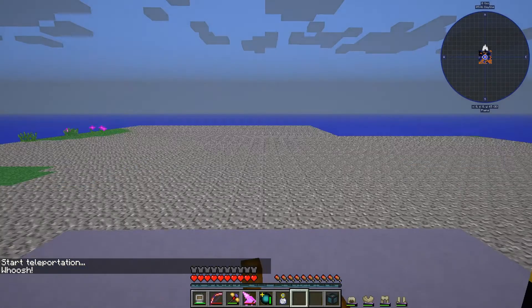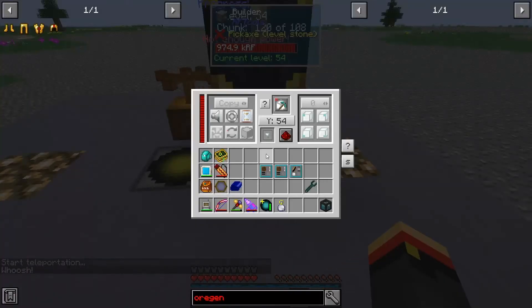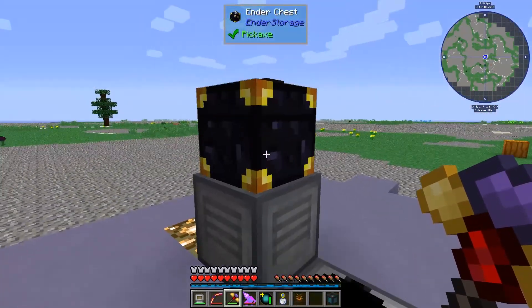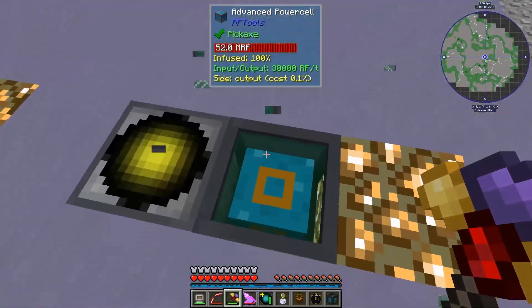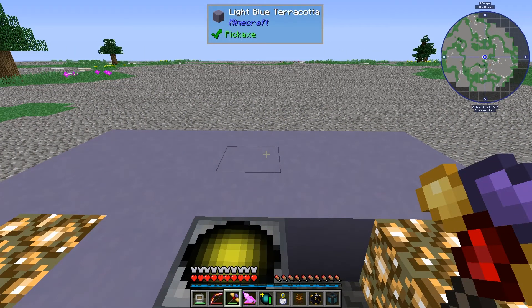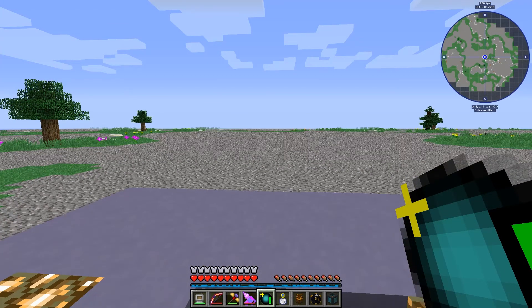I'm going to take that world apart. He's doing fine right now, but we're going to go ahead and turn this guy off and take him with us. Let's break this, and the chest, and the builder, and that guy too. I may or may not come back here — probably not; I don't think I have another Extreme Hills biome right now. So we'll probably not have to destroy this world. Let's go home.